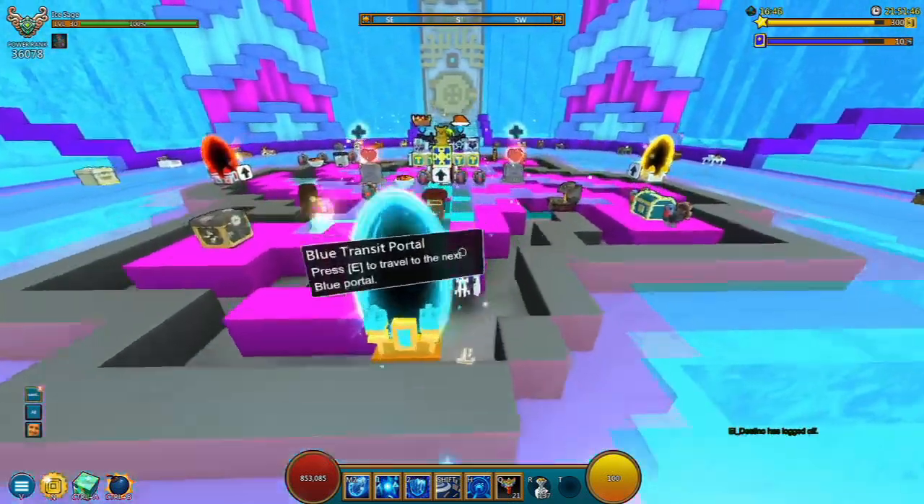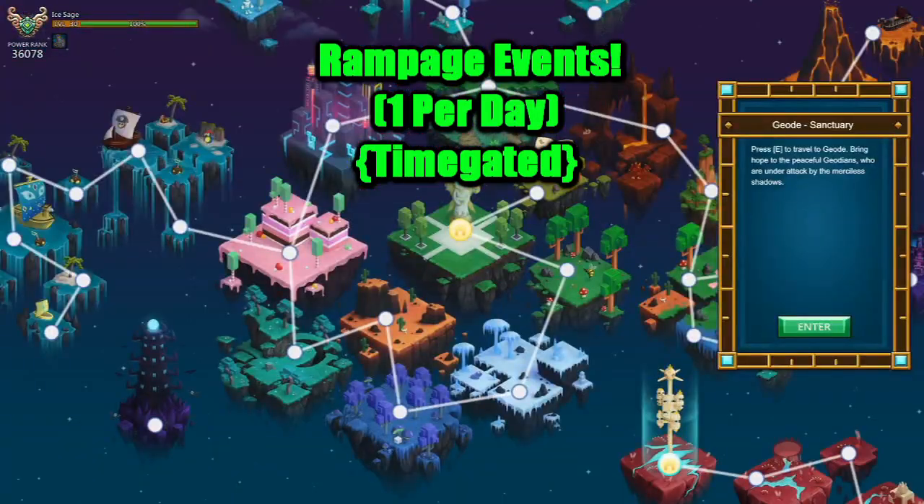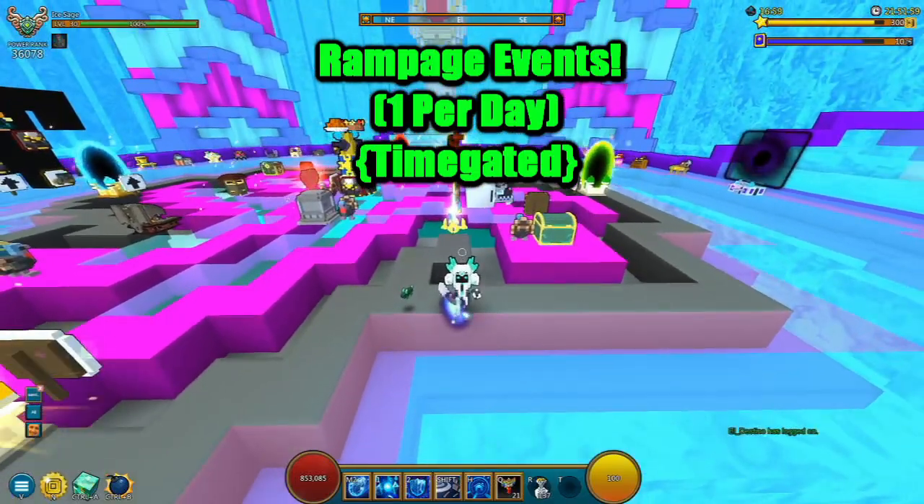Now that we know all about that, let's talk about the most basic ways to obtain Sentient Shards. Number one would be via Rampage Events. During Rampage, you're going to head on over into the Ubertree Neon World, find a couple of those Giga Stormers, and then complete one in order to receive the daily reward.